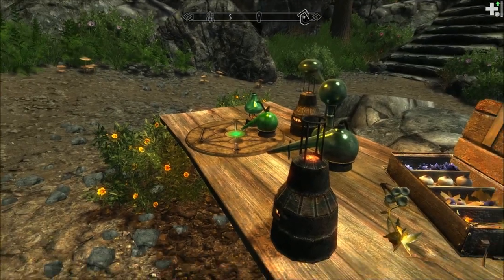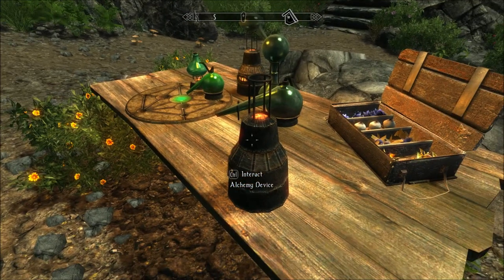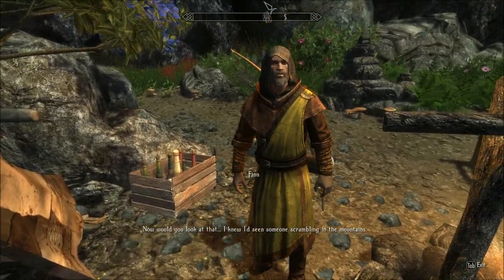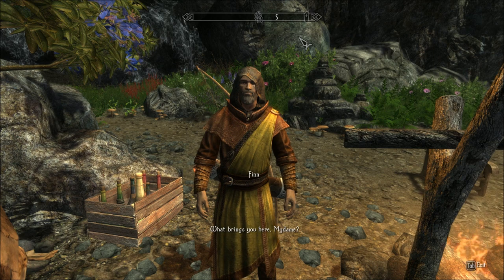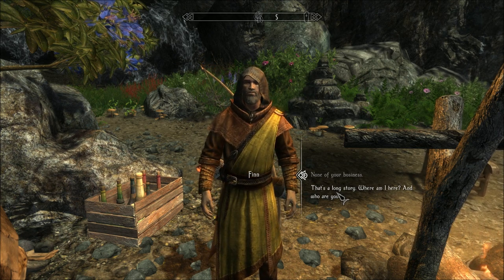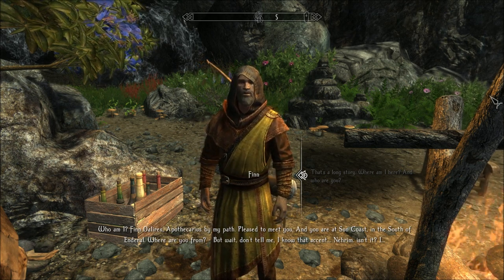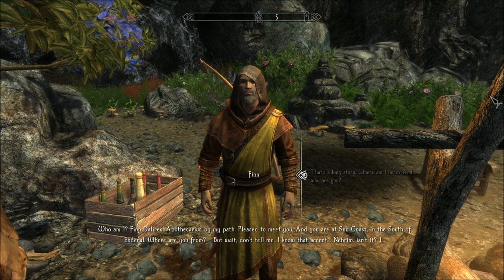I can take this stuff? It doesn't say steal. Dalsarker's Honeymead — would you look at that. I knew I'd seen someone scrambling in the mountains. What brings you here, my dame? Greetings, Finn. That's a long story. Where am I? And who are you? Finn Delires, Apothecary of Barmar Path. Pleased to meet you. And you are at Sun Coast, in the south of Enderal. Where are you from? I know that accent — Nerib, isn't it?